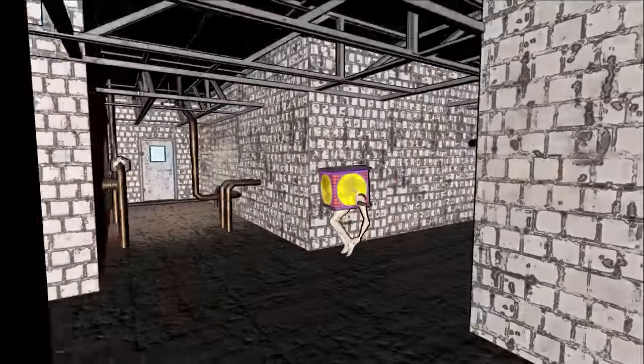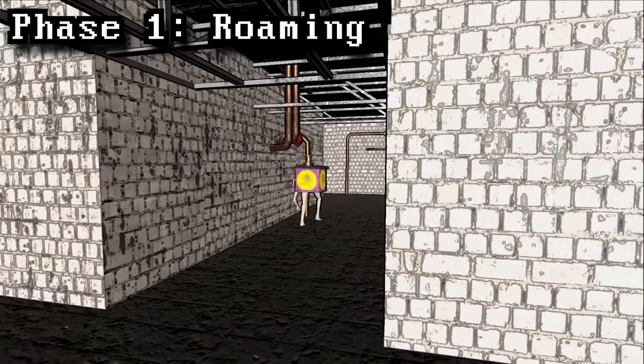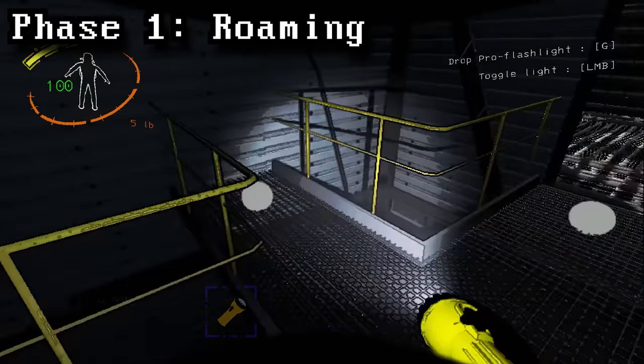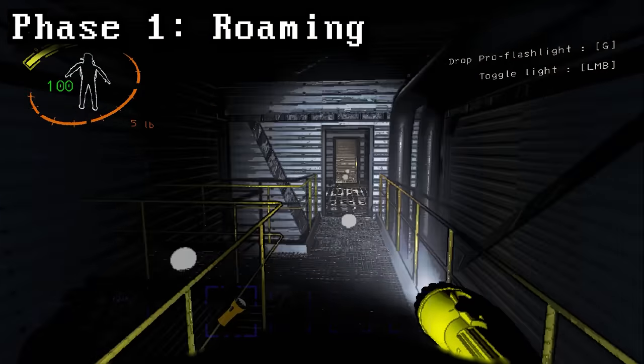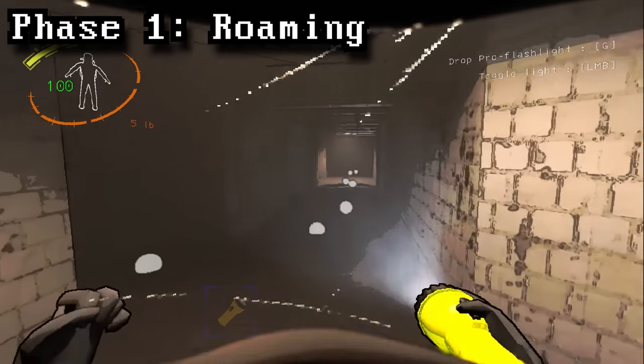When a jester first spawns, it immediately enters its roaming phase, which at first looks random, but there is actually a pattern behind this. In this clip, you can see little gray spheres placed all over the floor. These are called nodes, and it's what jesters use to explore. As you can see, nodes are placed throughout the entire map — pretty much anywhere that you can walk to, there will be nodes.